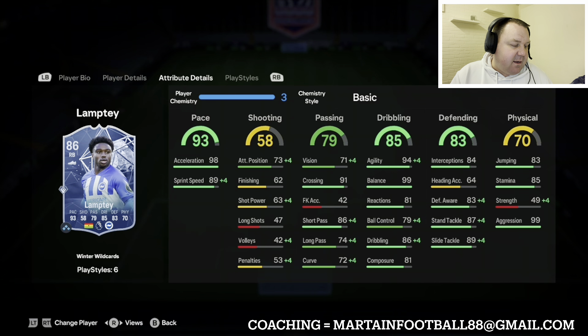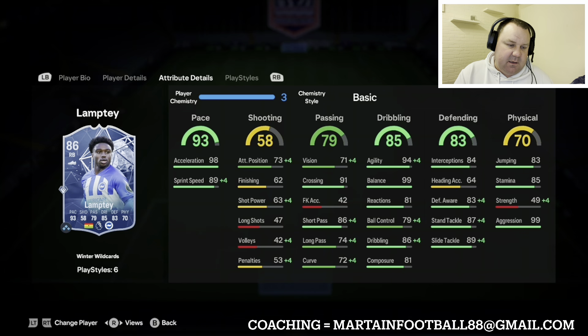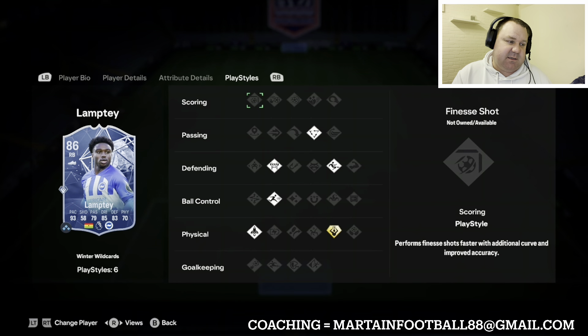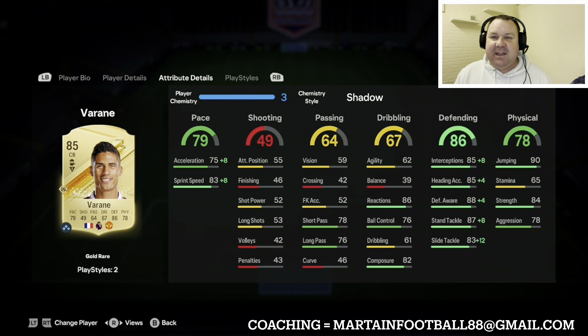At right back we've got the Winter Wildcards Lampard. He is around 30 to 35,000 coins, but he's got an awful lot of very good attributes. He's got five star weak foot, blistering pace, very good dribbling with agility and balance, and his defending and physicals are alright. The strength and aggression is a weird split but combined it'll be okay, and he's got six play styles. What's not to like at right back?